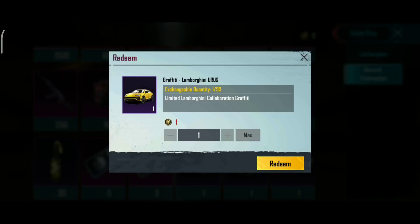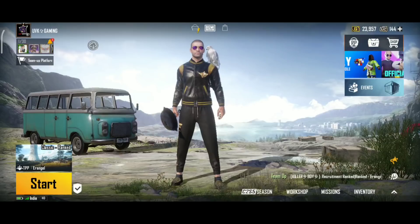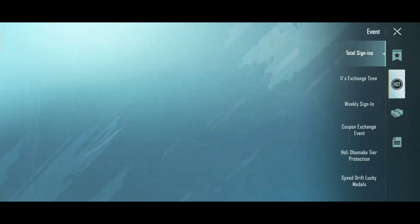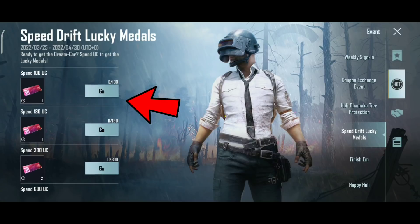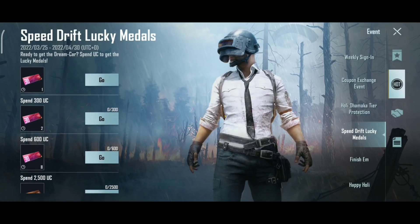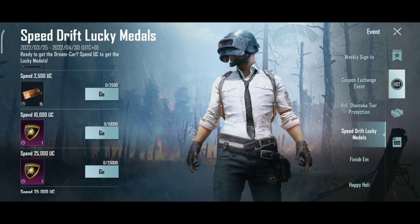It is graphical, so you can change the color using the color change. So now we have to change the Lamborghini car, and we can give you an example. If you click on an event on the left side, when you have a kind of event, you will spend time to do this. When you spend a lot of time, you will get a lucky medal in Lamborghini.